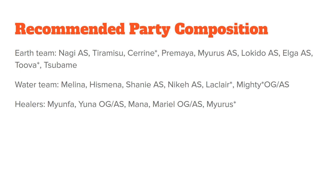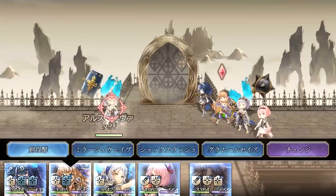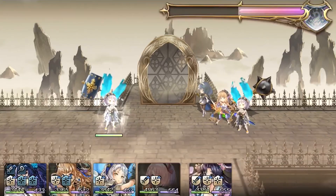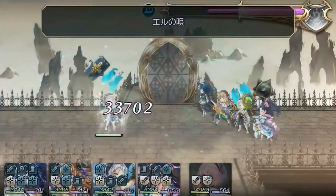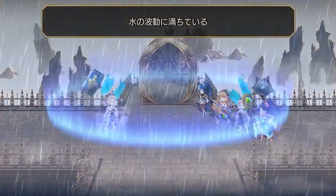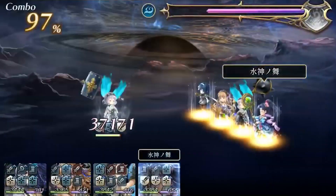Take these recommended lists not as the definitive word — just make sure your water team or whatever team comp is supported properly. If you have zone units, it makes a lot of these fights a lot more trivial. For healers, I'd suggest again, if you have Myunfa, bring her — Yuna original or her another style for water team support, Mana for her cleanse abilities, and Mario another style or her original form is fine for heals, and Myra's with her manifest weapon as well.